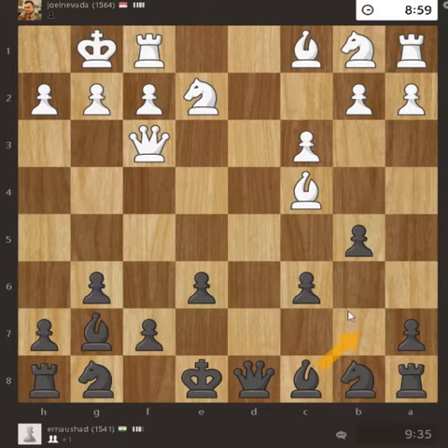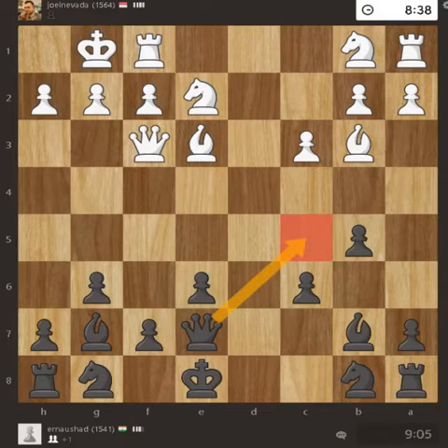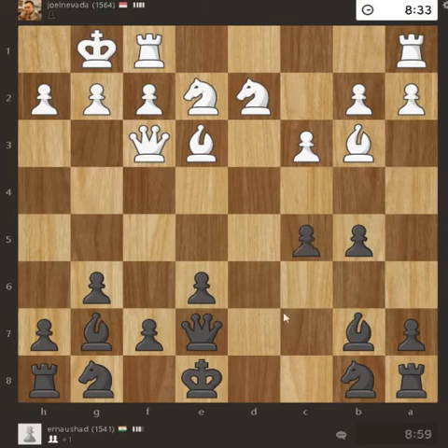Bishop came back, knight to e2, c6, white castles first. This bishop needs to move so it can come into place and threaten the queen. Bishop to b3, bishop b7, bishop to e3 — can block the castle. Queen moved to this side, blocking space for the bishop. Knight to d2, pawn pushed ahead.